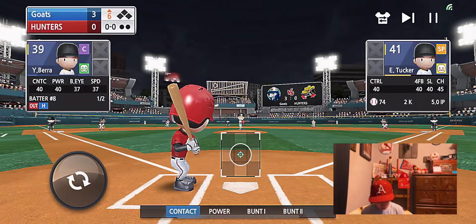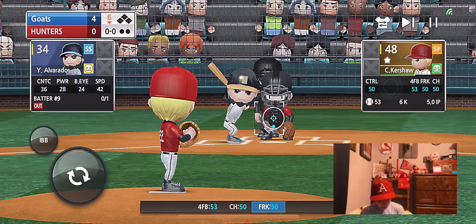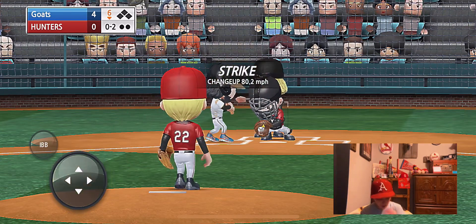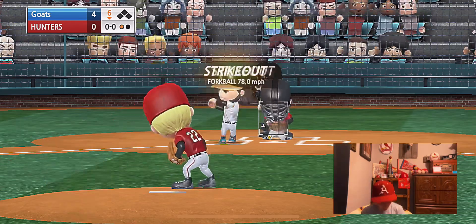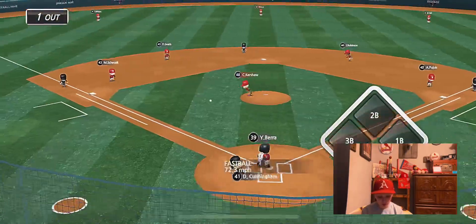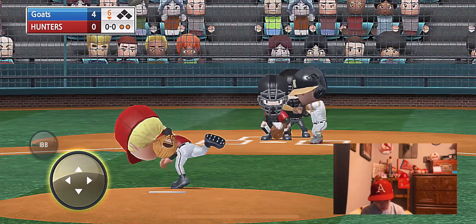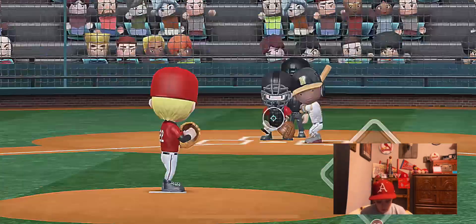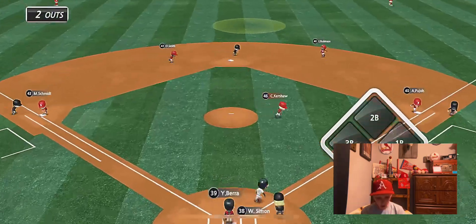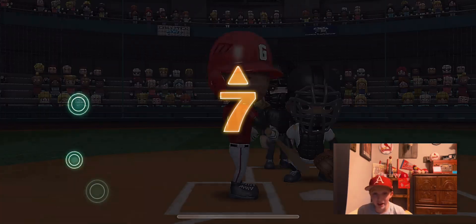Top of the sixth inning — Yogi Berra is up, and oh, he hits a home run. That gets us four-nothing in the bottom of the sixth. The changeup — that was a good pitch. He threw the bat, that's how good Clayton's pitching. Good play, Mike, what a throw — that's two outs here in the bottom of the sixth inning. That was going to be a base hit — pop out, Jackie Robinson with the play. Willie Mays is in the outfield.